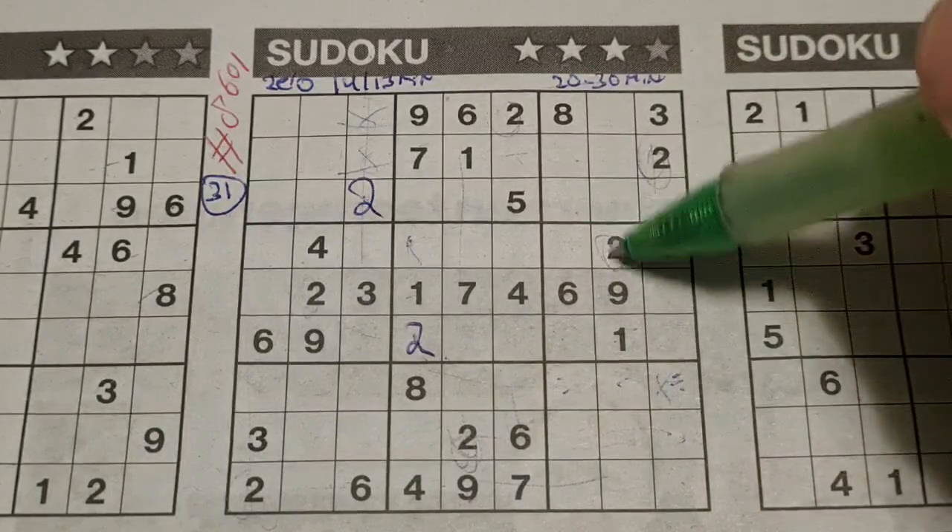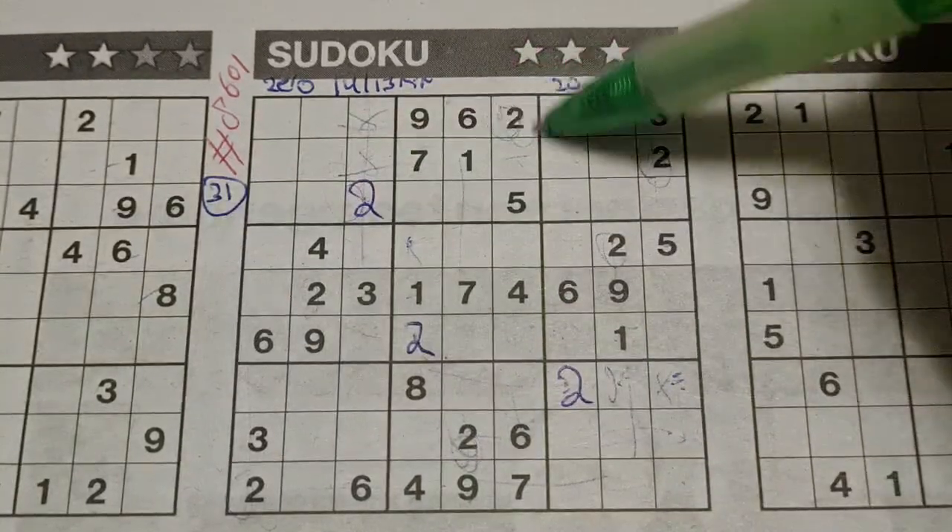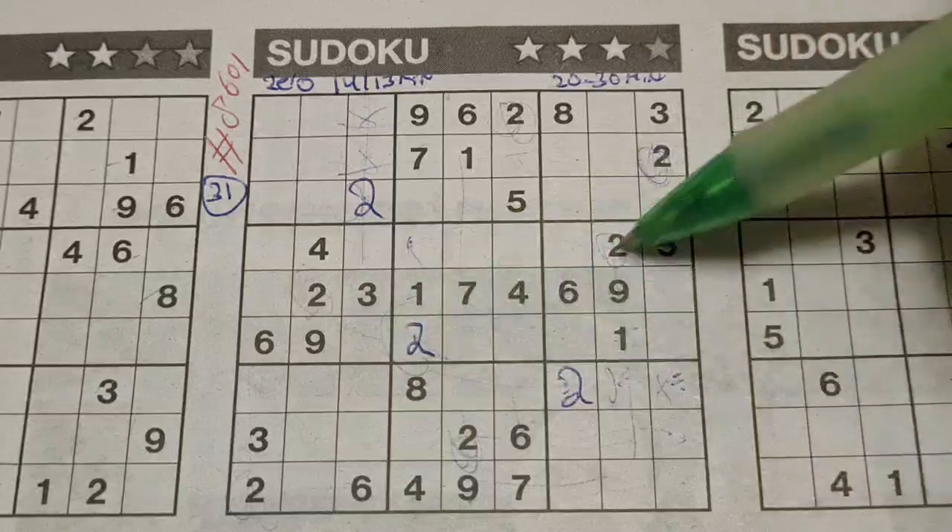We have a 2 in this column, no 2 there. 2 in the column next, no 2 there. The only place left with the 2 — 2 there. And all the 2s are used.